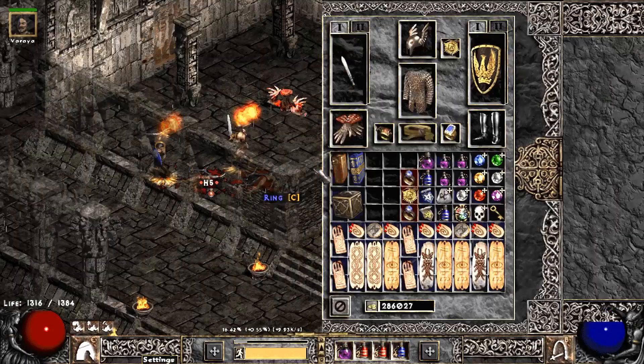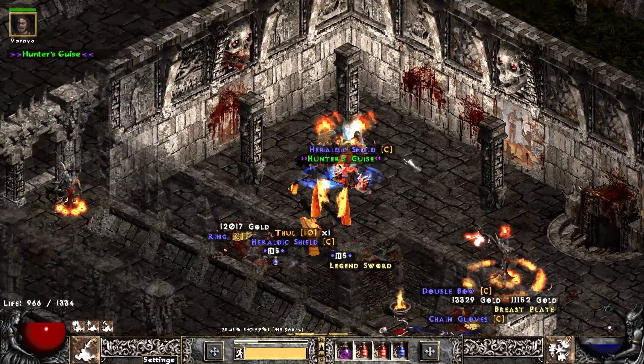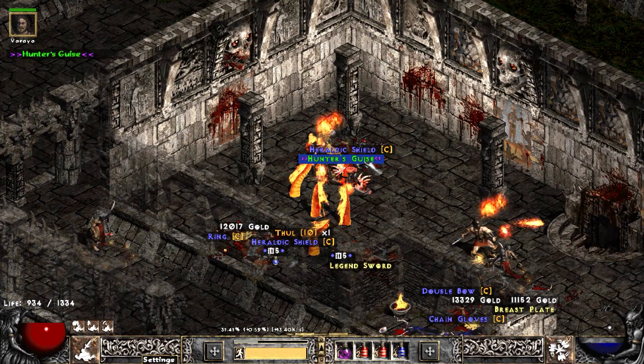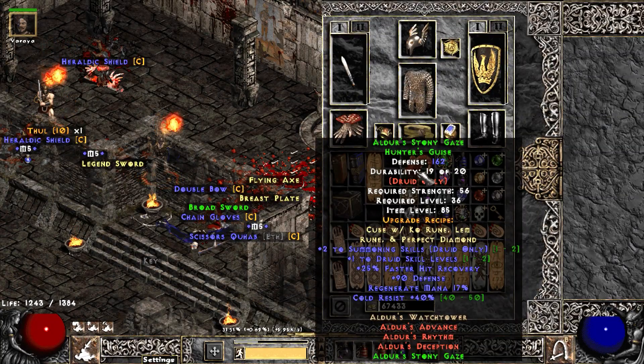Moving back to Trav, we find a unique ring drop. We pick it up — what do we have? Stone of Jordan! Very surprised to see this: 34 mana, 18 maximum mana — pretty decent. I have not listed this or slammed it because I'm a coward.